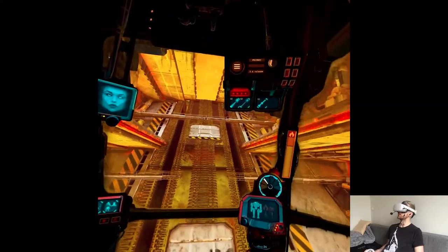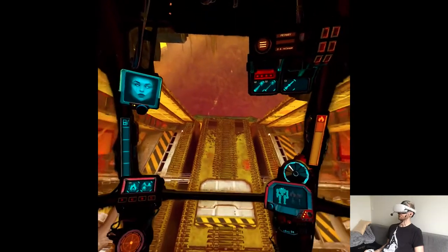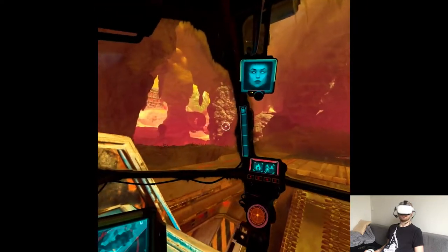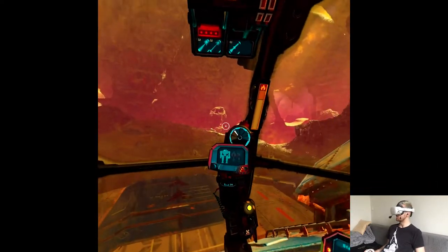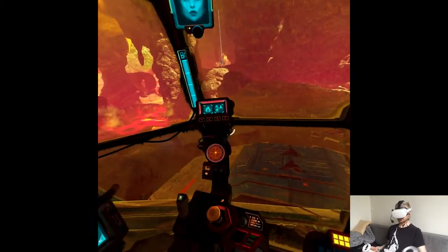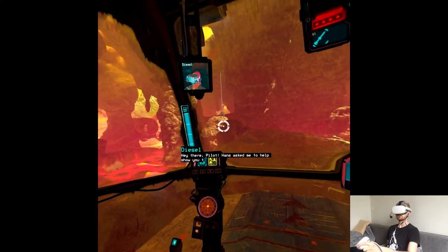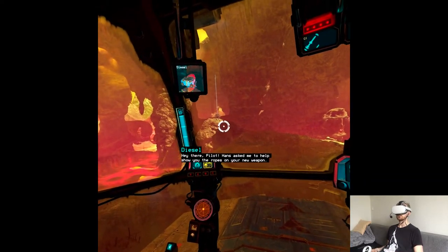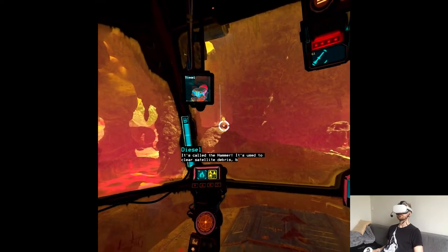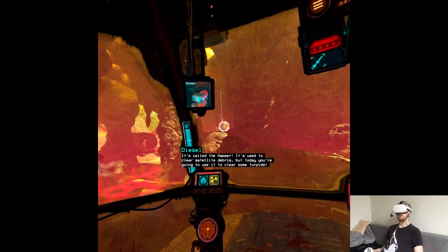I wonder how that's going to work. It's like a part two mission, which is interesting. So now it's the skirmish with the mother. Hey there, pilot. Ponce asked me to help show you the ropes on your new weapon. Okay. It's called the hammer. It's used to clear satellite debris, but today you're going to use it to clear some turpids.